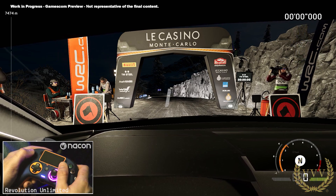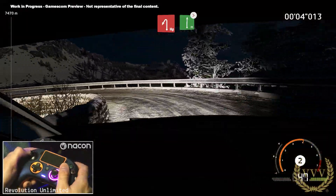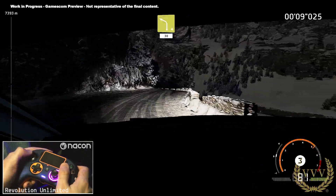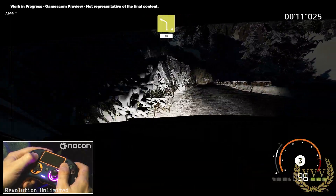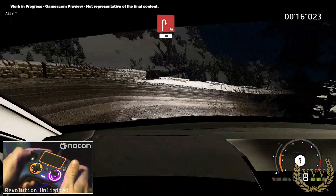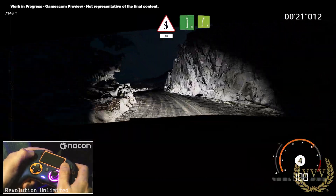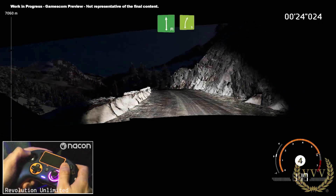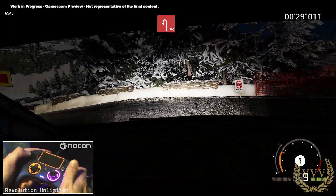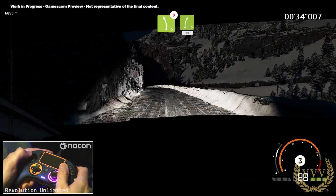Too many one. Here we go. 20 hairpin left. Into flat right tightens four short. Into left four, narrows, 30. Cute hairpin right, 30. Pink, 30. Flat left over crest, into right five, brake for a cute hairpin left. And left five, tightens, into right five, narrows, 40.